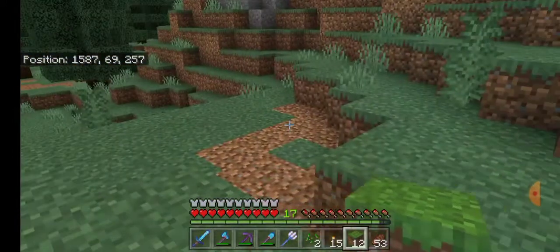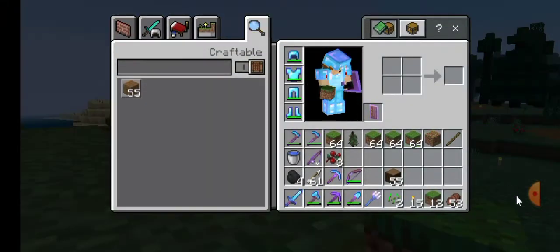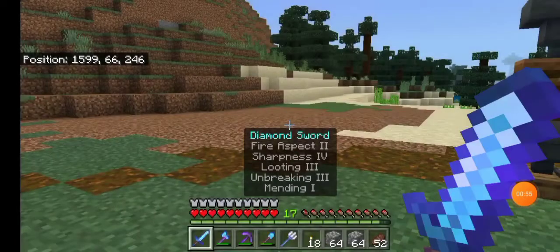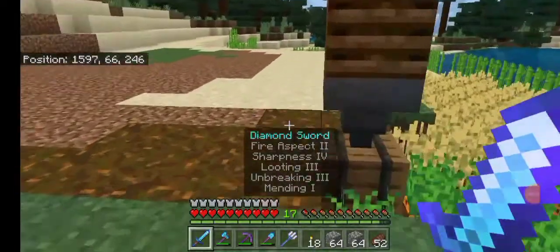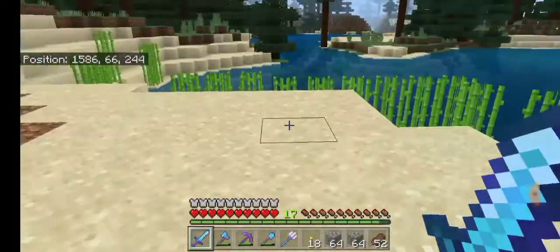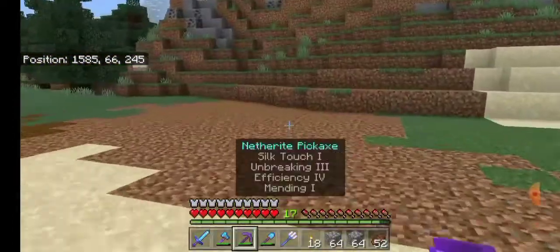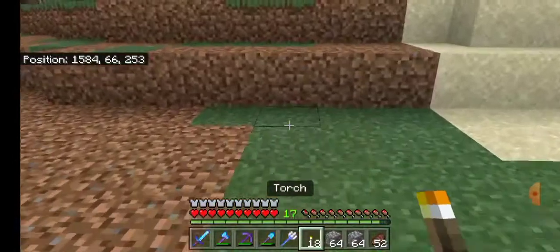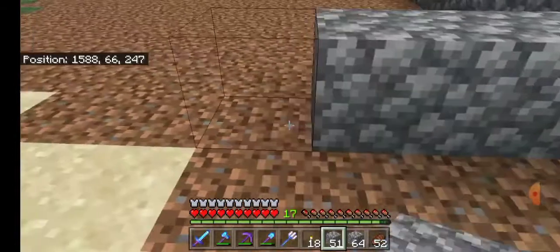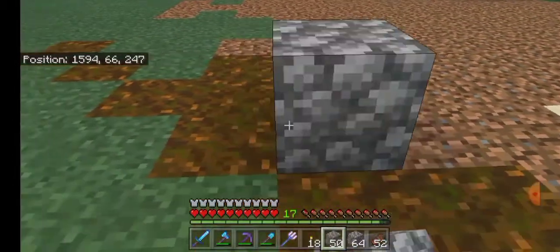We need to move the cows as we're actually very close to the house and I want to make some space. We're back — I have dug out the area. I'm not going to move the crops just yet as it doesn't seem beneficial. I'll be taking down the sugar cane also as it's not needed at this point. I'm just placing some placeholder blocks as a retaining wall for this entire area.